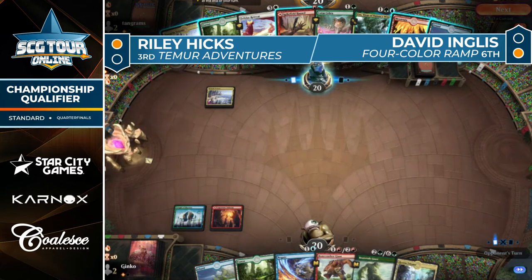In this hand versus hand analysis: we have a bunch of ramp, a little bit of interaction, some lands on both sides. The difference is Ingles actually has Felidar Retreat as a payoff. It'll be interesting to see if Hicks holds up the Negate for the Felidar Retreat. Ingles is in the tank about whether to play turn-two Lotus Cobra — and yeah, no thank you.